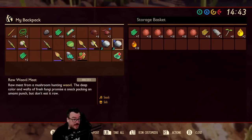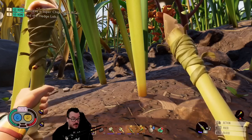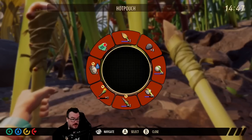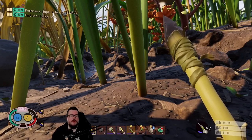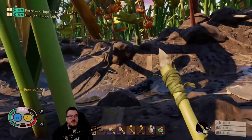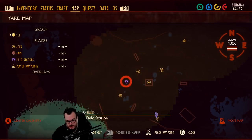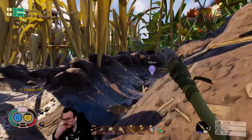Deposits. Deposit all that. Alright, let's put that away and go back to this thing — we'll go chop it down. We'll go chop something down over there.